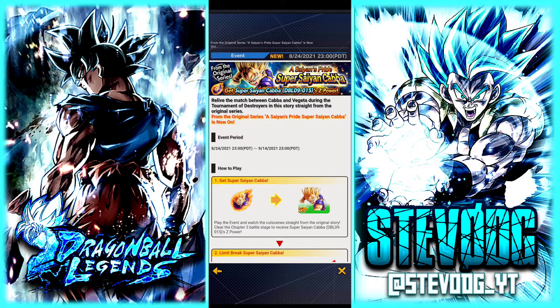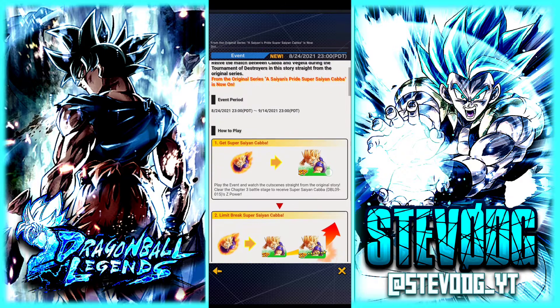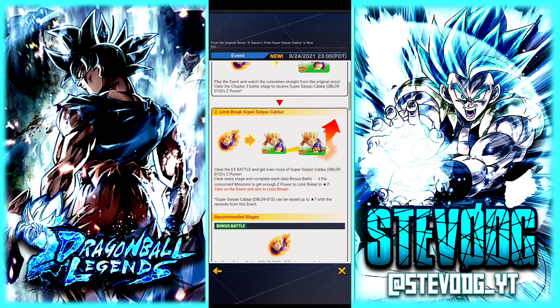Hey guys, hitosgaming here, welcome back to the Dragon Ball Legends video. Today we're gonna do the story event for Kaba. Kaba got his own story event where you can get Sparking Kaba that can also Zenkai.